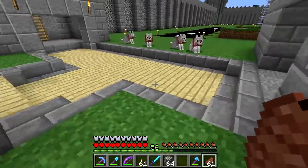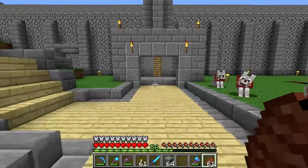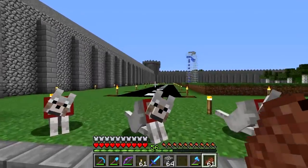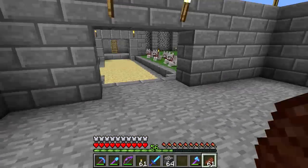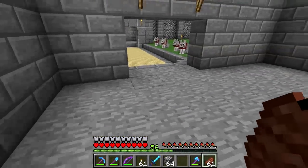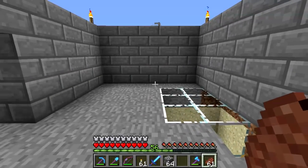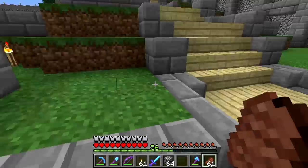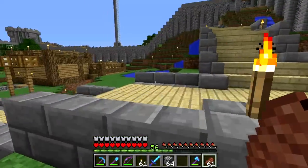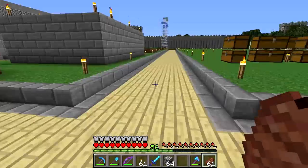If you'll recall, this is basically shipping and receiving. We've got a launch facility, we've got a runway, and this is where anything being shipped in will come to until it's taken to its final destination, and where anything being shipped out will be shipped from. Not that I expect a whole lot of shipping, but that's the idea.